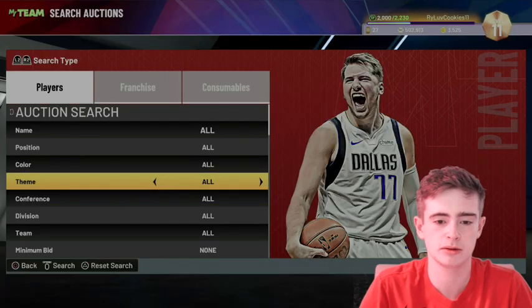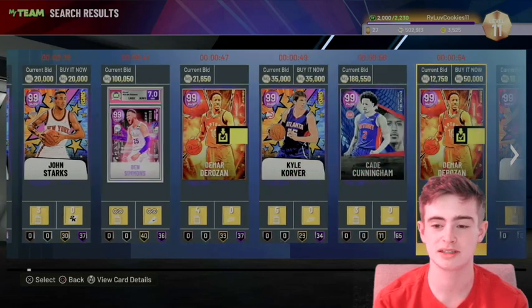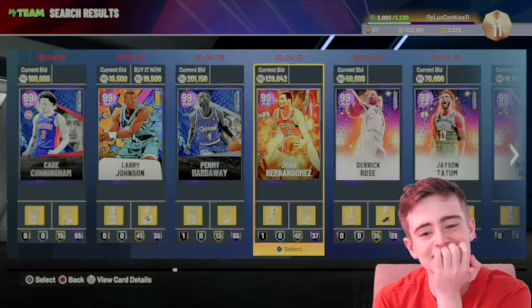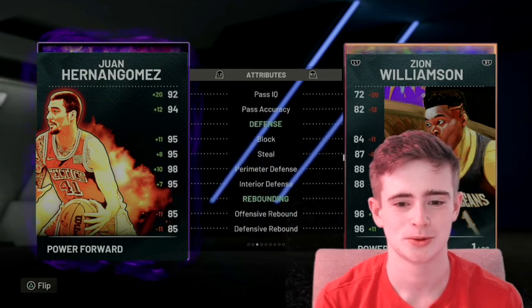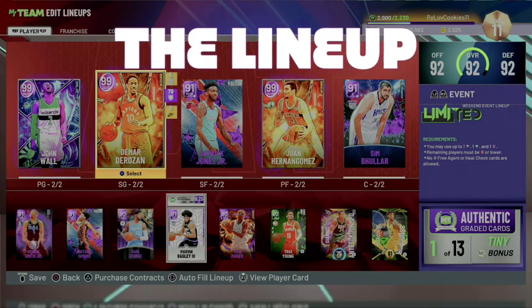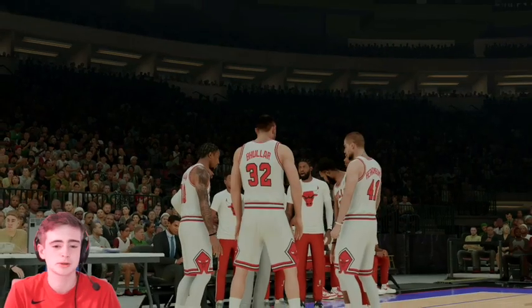Okay, so we can basically get anyone in Eastern Conference. I would love to get Cade, and we could do Evan Mobley - that'd be nice, that would definitely be a nice power forward pickup. If he has really good speed, we're getting him. That is so sick! For this game, to complete our challenge, we have to get 10 threes. I'm not a guy that shoots a lot of threes, so this is going to be tough. But I think we can do it since now we have Juan Heron Gomez to spread the floor - he is actually our best three-point shooter now. We're 2-0, let's see if we can make it three.